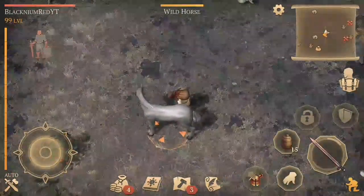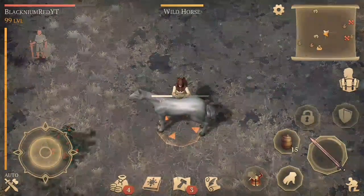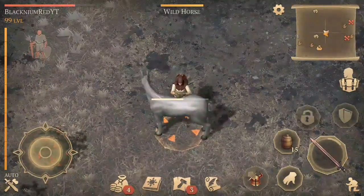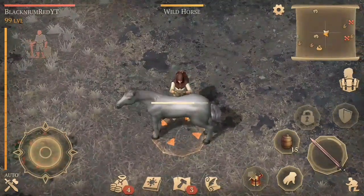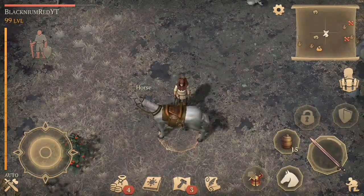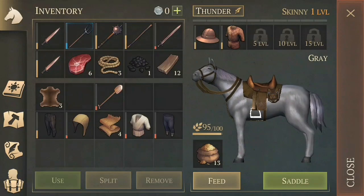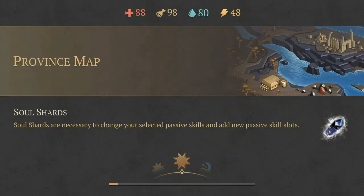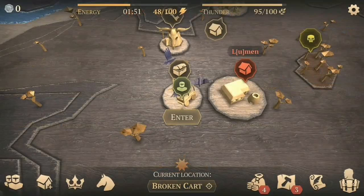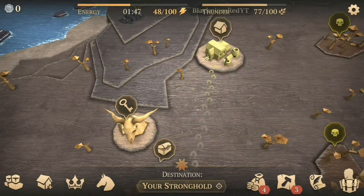When you tame the horse you'll be able to name it. When you travel through zones with the horse, it gains experience and levels up. However, if you leave the horse in a zone and leave without it, the horse will return to your base, get hungry, and won't gain any experience. So do not leave the horse behind when traveling with it.